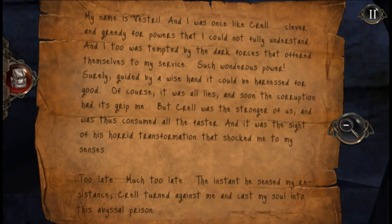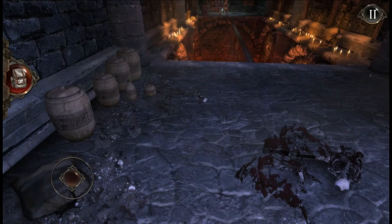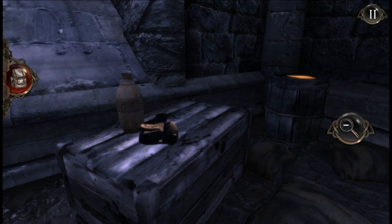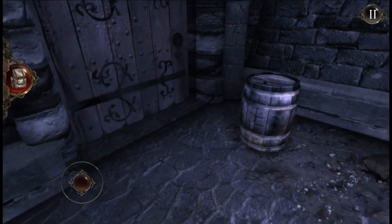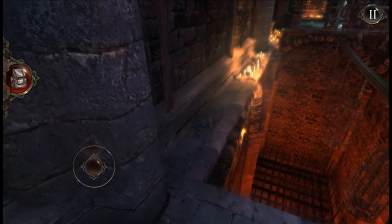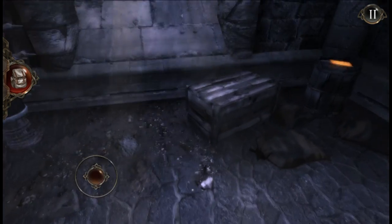Tip: you need to be in focus to interact. So here is the door — you need a key. Of course we need a key. Where is this key? I don't see any keys. Don't tell me we have to go back. Can we break these things? No. Looks like my worst nightmare is about to come true — we have to go back.